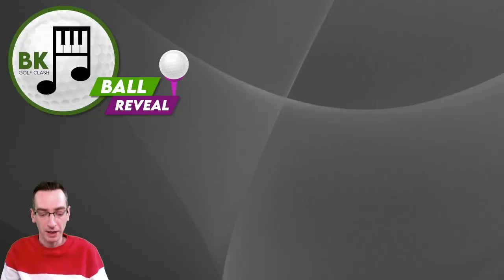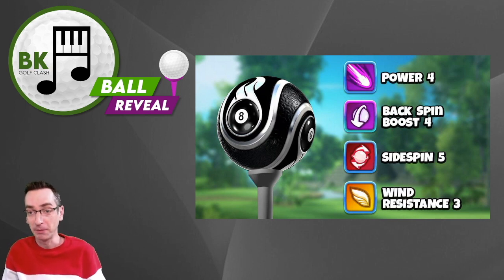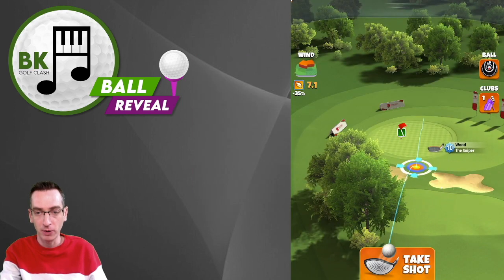Ball reveal time — the Billiards Bundle is now on sale for two days only, and you'll have the opportunity to buy the Billiards Ball. Of course it's the World Snooker Finals today. Stats: Power 4, Backspin Boost 4, Sidespin 5, Wind Resistance 3. Interesting combination — backspin isn't used that much but may be useful especially with lower level clubs. Let's take a look at that ball in action right now.